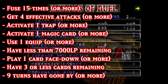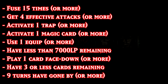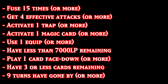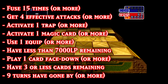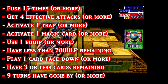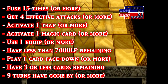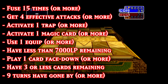Have 3 or less cards remaining. 9 turns have gone by or more — a turn is counted whenever you, the player, end your turn. An easy way to tell that 9 turns have gone by is by checking how many cards the opponent has remaining in their deck. Since the opponent usually only uses 1 card per turn, you know 9 turns have gone by once your opponent has 27 cards remaining or less. However, if your opponent uses more than 1 card during any of their turns — for example if they fuse — then this number would be 26. Most of the time you shouldn't have to worry about this requirement, as 9 turns almost always go by naturally.